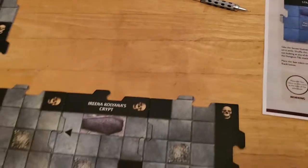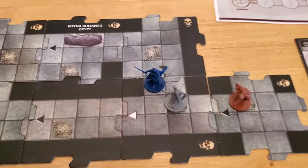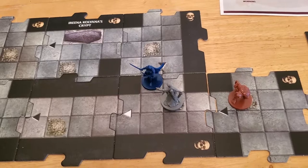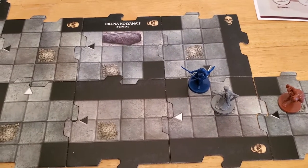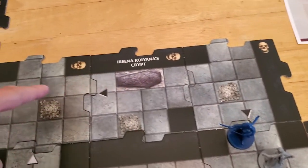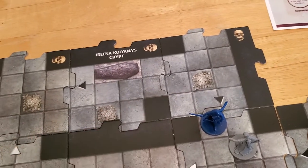We spring into action and now we're adjacent to Strahd so we can automatically do one damage to him, but that is a complete waste of time. We could move twice to get away from Strahd. I'm not even sure that's a bad idea because if we move here and here, let's see just how far we can go. Our movement is six, so we can move 12 squares, so let's count these out.